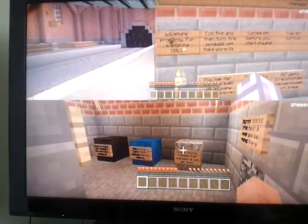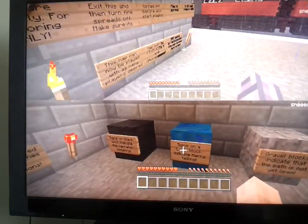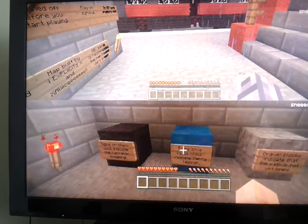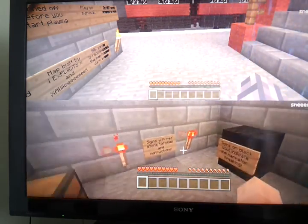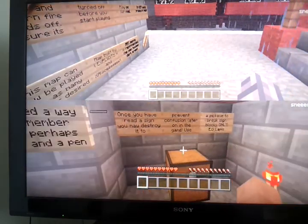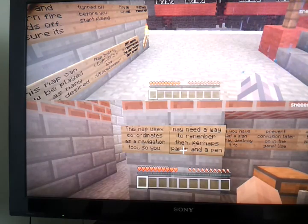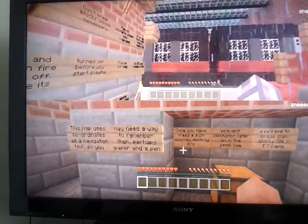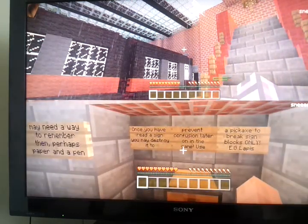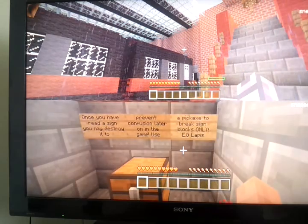Other blocks indicate that the path is not yet open. Signs on a lapis block indicate Harry's talking. Signs on black will indicate the narrator speaking. Signs with redstone torches are introductions. This map uses coordinates as a navigation tool, so you may need a way to remember them — perhaps paper and a pen. Once you have read the signs, you may destroy them to prevent confusion later on in the game.